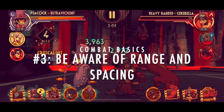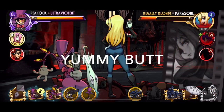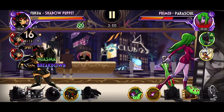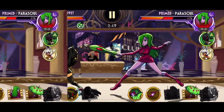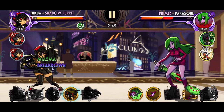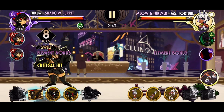Number 3: Be aware of range and spacing. Let's take Parasoul's Silent Scope blockbuster as an example. It is definitely unsafe on block and can easily be punished when she does it right next to you. But from a distance, it's much harder to punish without a fast hitting projectile. I'm aware that Filia's dash is not all that fast, so her punish range is relatively limited. So I played it safe and stayed blocking — and I was instantly rewarded because Parasoul immediately dashed forward and did an unsafe combo, which led to the easy punish.